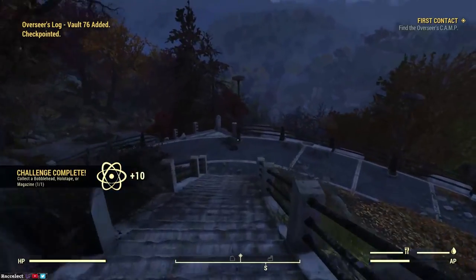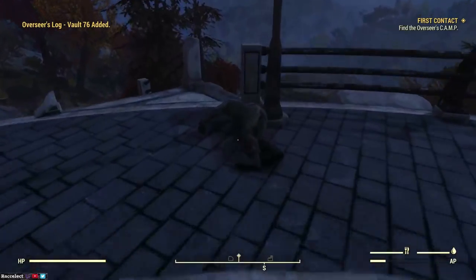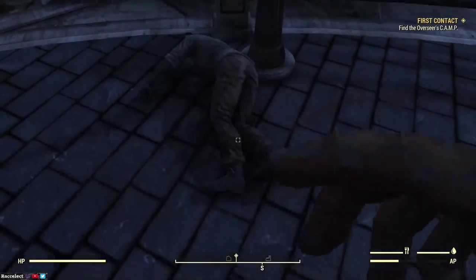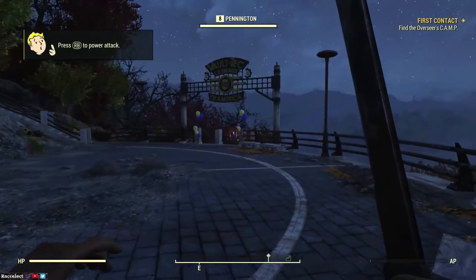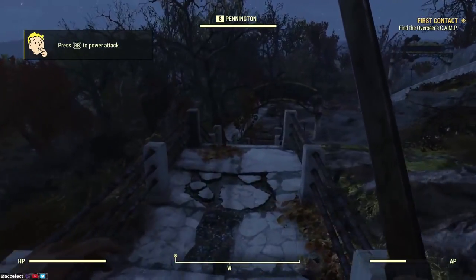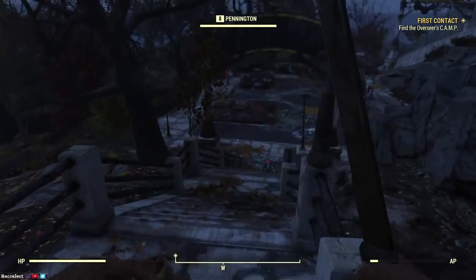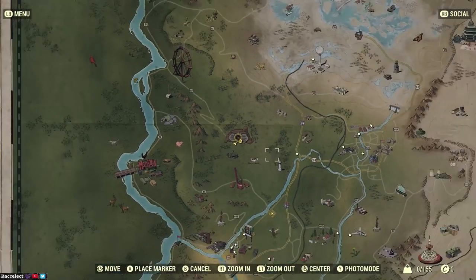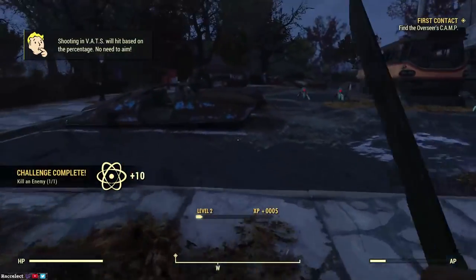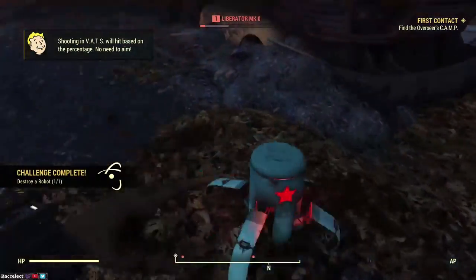As you saw there, I interacted with the robot which started the quest for me, and you'll make your way down to these steps. At these steps you'll see a note, and a machete is going to be your first starting weapon. After that you go back up the steps from the robot and go to the right hand side of the vault. It's just pretty much down here, so you want to kill all these robots — it's a two-hit with a machete, so it's nice and easy.